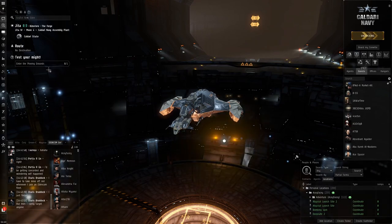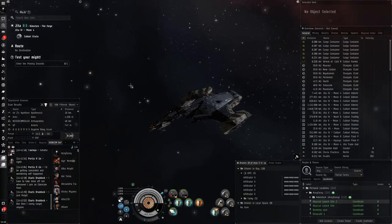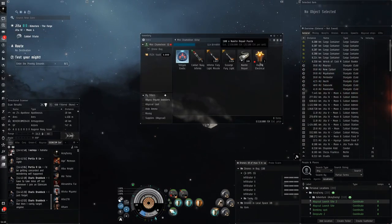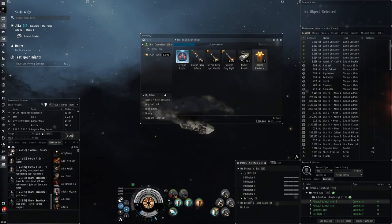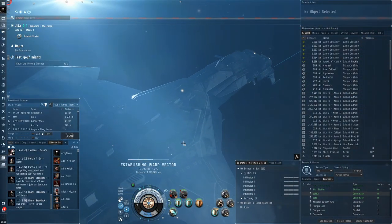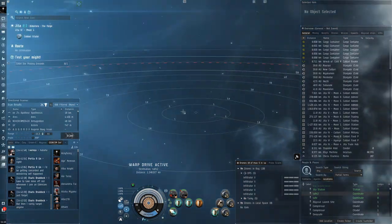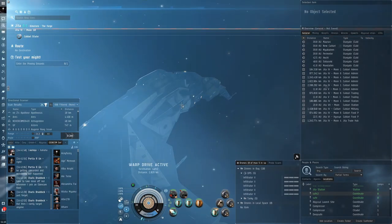So let's just undock first because we want to get out of the station if we want to run the abyss. The new skill point packages seem to be a very controversial issue, and it has a lot to do with interfering with the sandbox of EVE Online. EVE Online is supposed to be a very open world where everything is created by the players. When you're using real money to buy skill points like this, it's kind of like breaking the immersion or feeling of the sandbox.